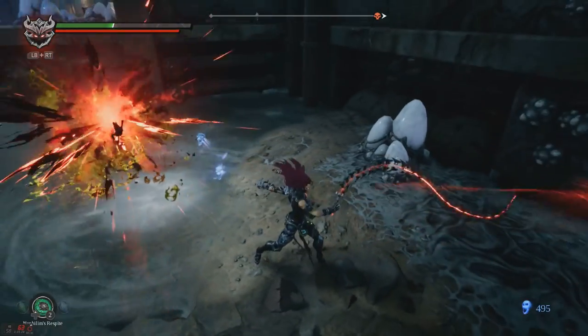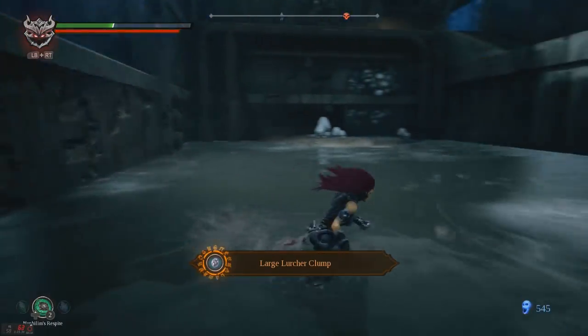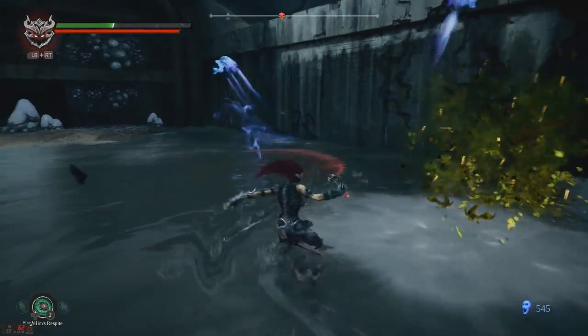The only way to get enemies to respawn is to die. Then the enemies will come back. So you get to an area where you want to farm, kill a whole bunch of enemies, and then allow one of the enemies to kill you.